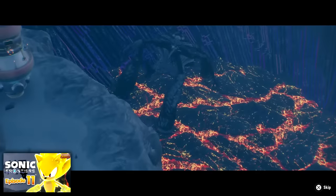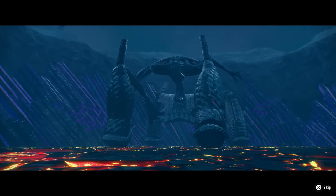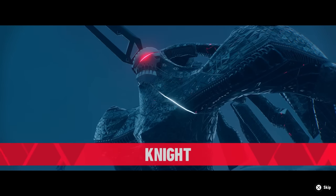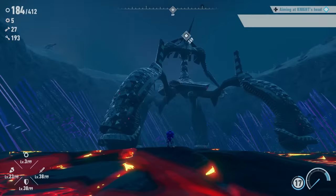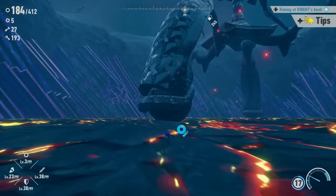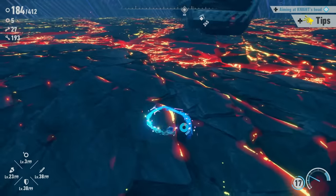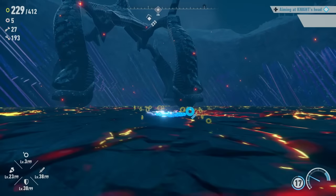Whoa, we're just going — what is going on with this? It is rolling. Uh-oh! Watch out. Jeez. It's a big... it is the Knight Titan. Wow. Aiming at Knight's head. Sonic must transform into Super Sonic to stand a chance against Knight. Jump over or parry the stone spikes to reach for Knight's head and gain the upper hand. All right, let's go for it. We're just running on the lava rocks right now.